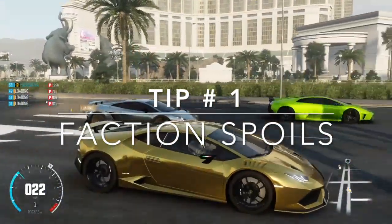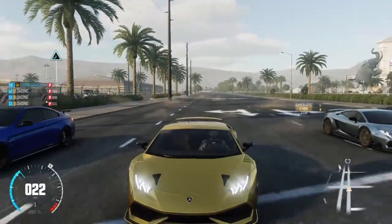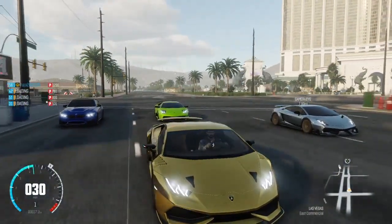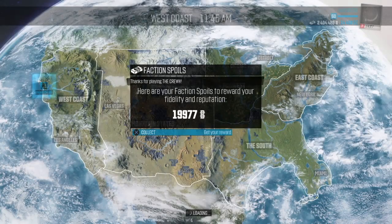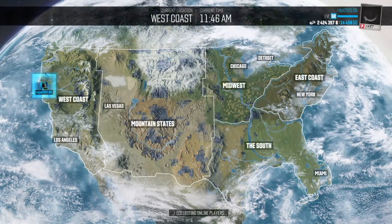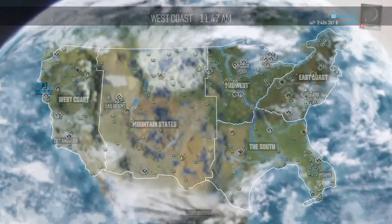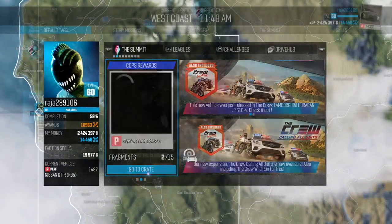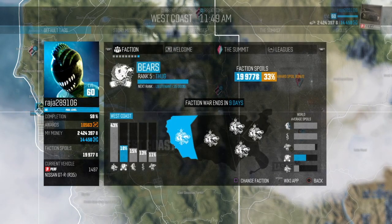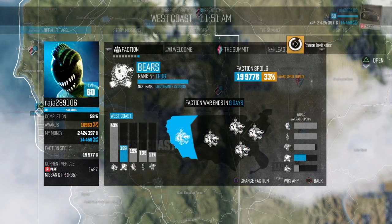The first way to earn money in the Crew is through faction spoils. Faction spoils are awarded to players every 24 hours — basically every single day. It's the game's way of rewarding those who are loyal and play regularly. To earn more faction spoils, you need to be in a faction and take part in any crew activity — PVPs, story missions, crate missions, faction missions — anything that gets your rank up in your faction.